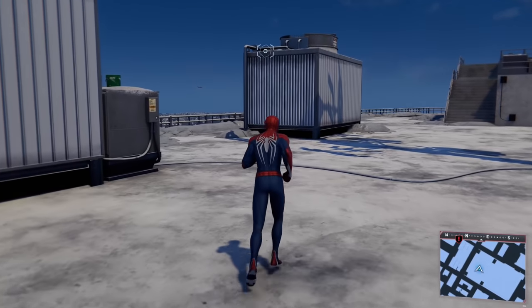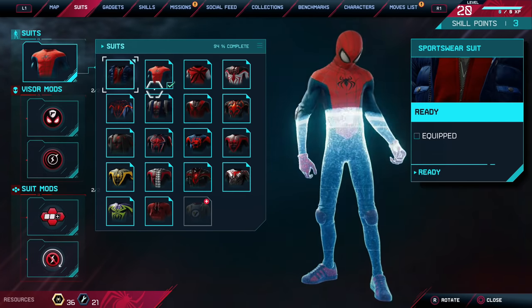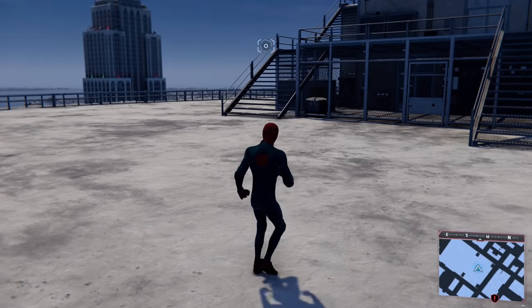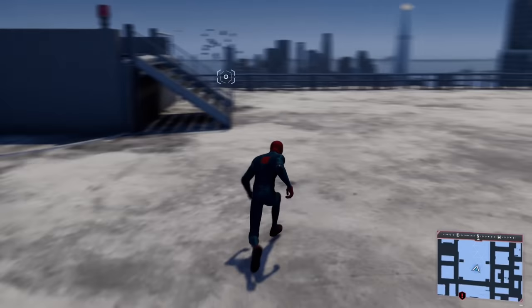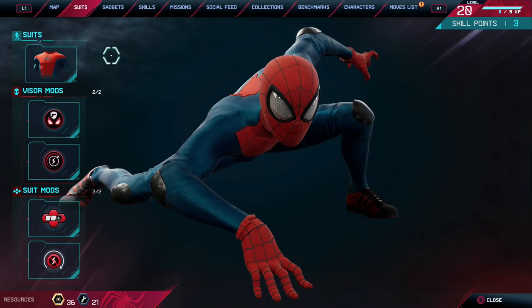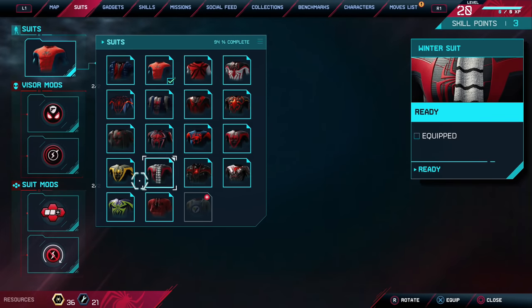First and foremost, what you're going to have to do is pause the game, go into suit selection, and then select whatever costume you would regularly select. So in my case, we're going to kick things off with the great responsibility costume. Then we're going to bring up our suit selection screen again, and select a suit that you're not wearing.